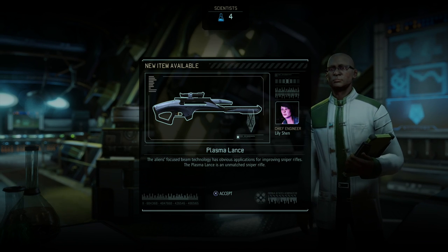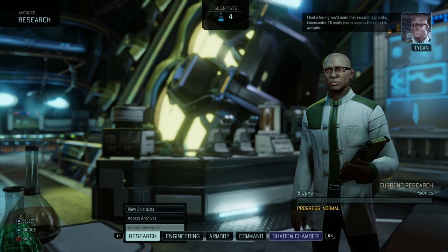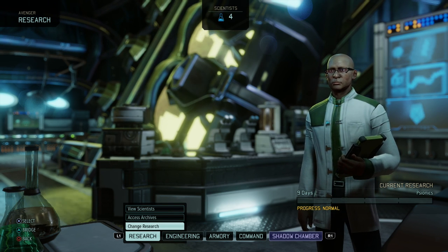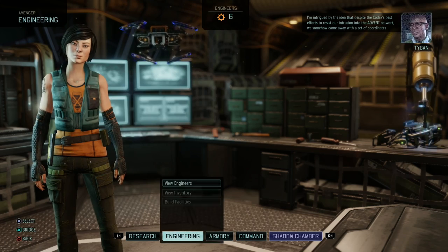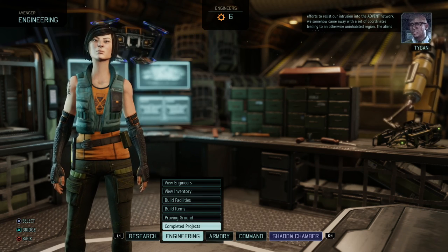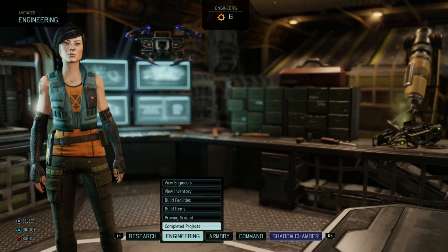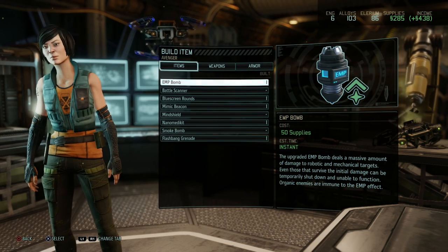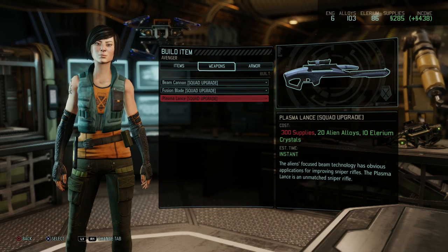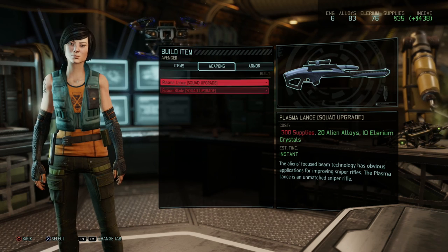I think it's high time we start going into psionics because we haven't really gone into that - we can actually make psionic soldiers in this game. Let's go to engineering. We're gonna get to that mission rather soon, but first build items. We could go for the fusion blade, beam cannon, or plasma lance. We need a few more supplies for the plasma lance, so I think I'm just gonna go for the beam cannon since we use two grenadiers most of the time and they can use the upgrade. Beam cannon upgrade - out of supplies again, but never mind.